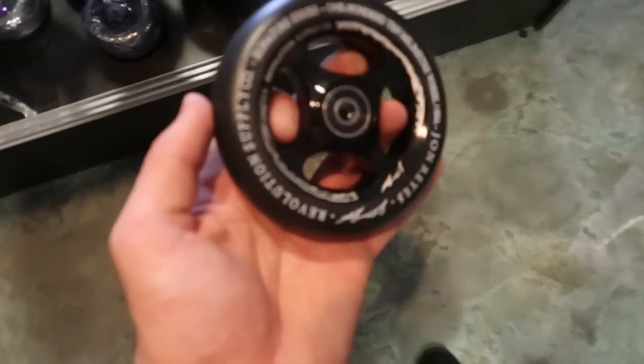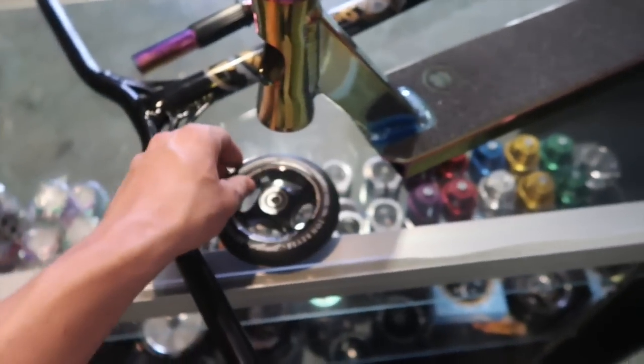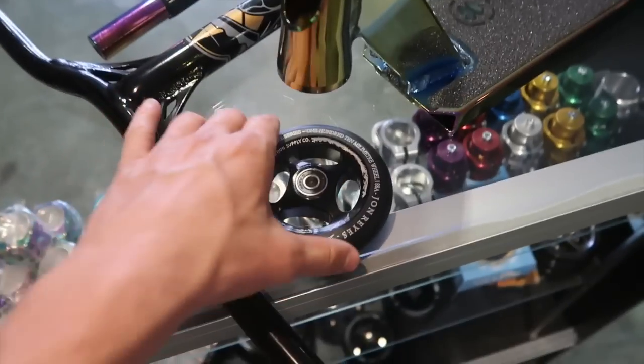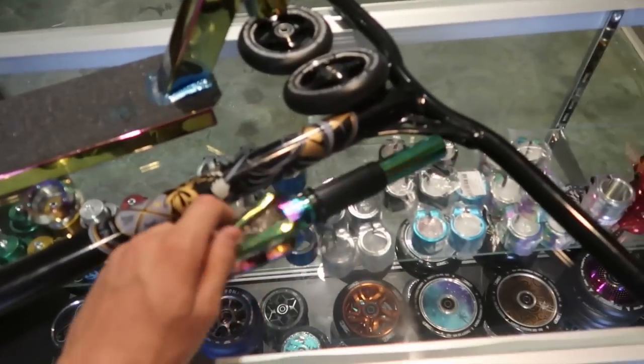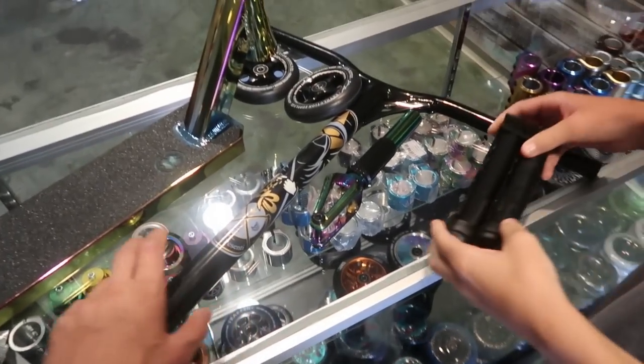For wheels, I was going to go with some oil slick ones but I just saw these Revolution John Ray wheels and I actually like them — they should offset the oil slick and black look so it should match pretty well. For the headset, I'm just going to go with the clean oil slick one since oil slick matches this whole scooter. For grips, it already comes with grip tape which is sick, so we'll just grab the black Fasten grips. Going to throw this together and do a quick time lapse.